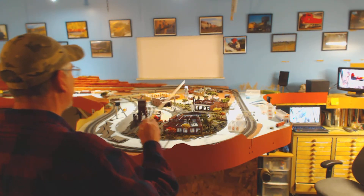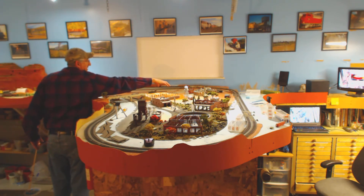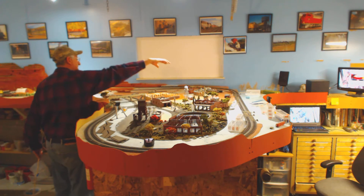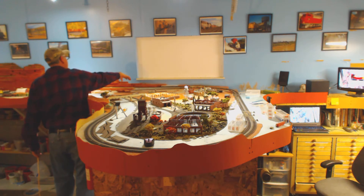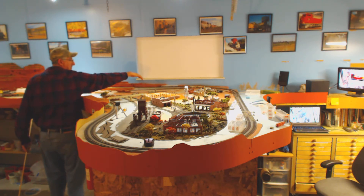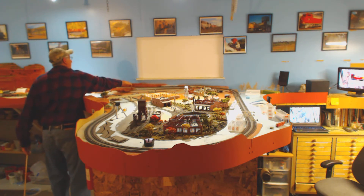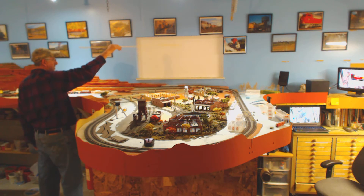My plan for this peninsula behind me is putting a view block. As you can see, it's really hard. I'm a tall guy with a long reach, and I can't reach anything past there. I'm sort of burnt out on getting up on a step stool and doing all that. So my plan is to go from this side of this window and using a masonite backdrop, come around just within reach. I've got this track ballasted back here, and I really can't put any scenery in here because this window is bogus.